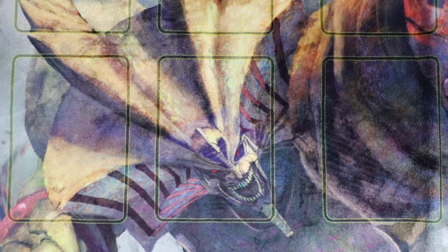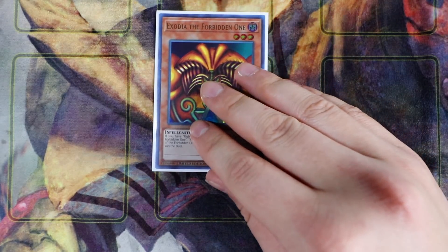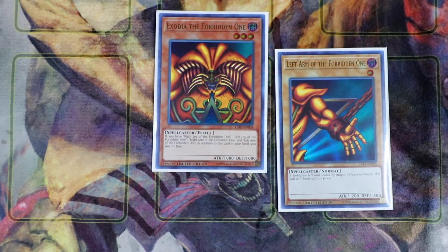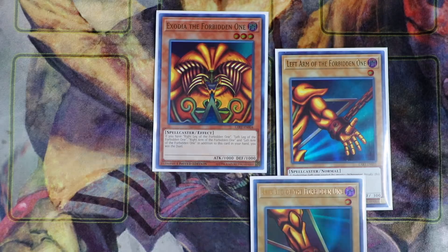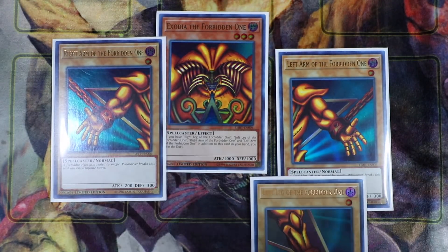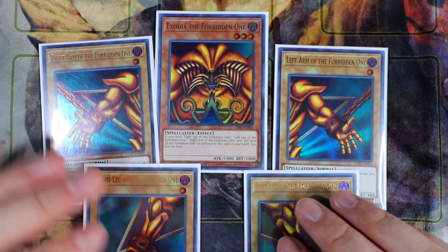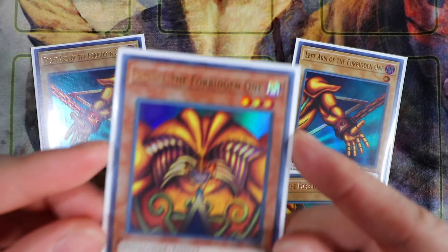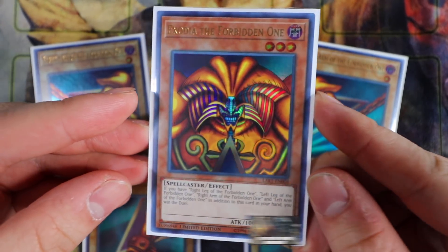Alright guys, so starting off with the monsters. You always want to play, of course, the five pieces of Exodia. So we're going to start off with Exodia the Forbidden One — the head, the left arm of the Forbidden One, the left leg, the right arm, and last but not least, the right leg of the Forbidden One. Playing the lost art version just reminds me so much of the original Yu-Gi-Oh! animated series. So there we have it, the one and only Exodia the Forbidden One.